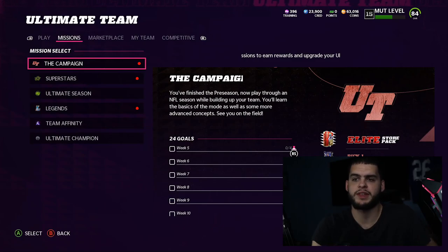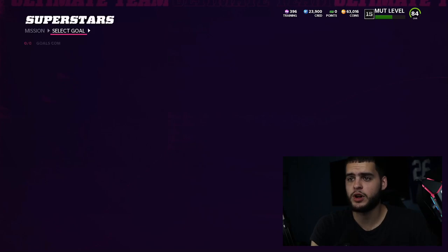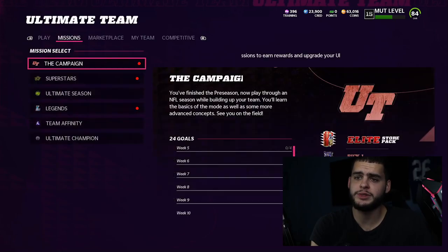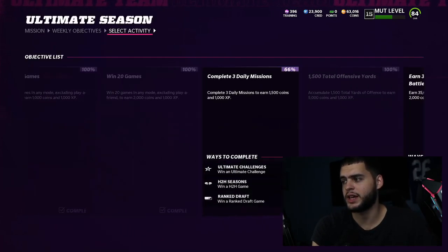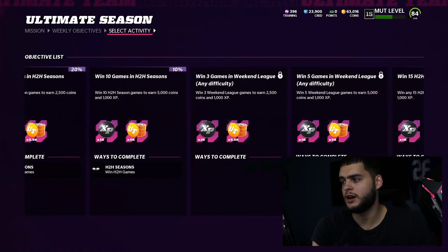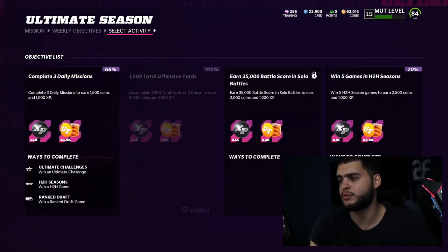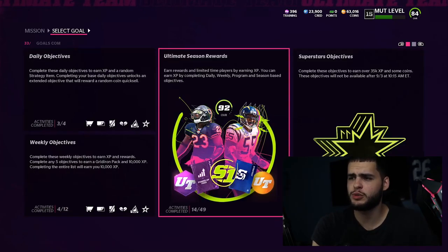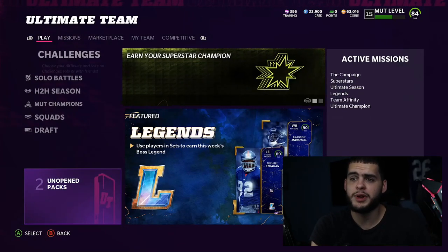In Ultimate Season, if you go to the objectives section, there are weekly objectives related to head-to-head stats and solo battles — for example, 'Earn 3,500 battle score in solo battle' rewards you with coins and XP. Go through all of it and check what applies, because it helps you level up.